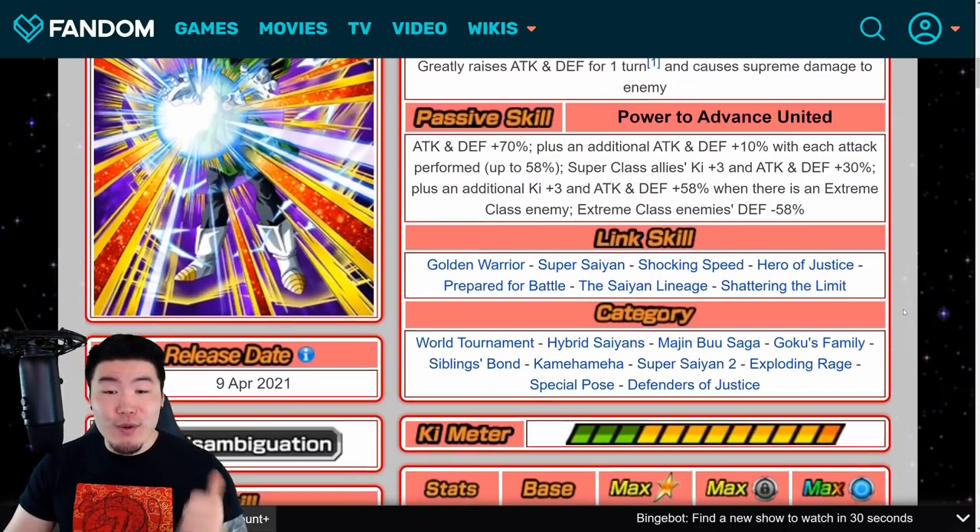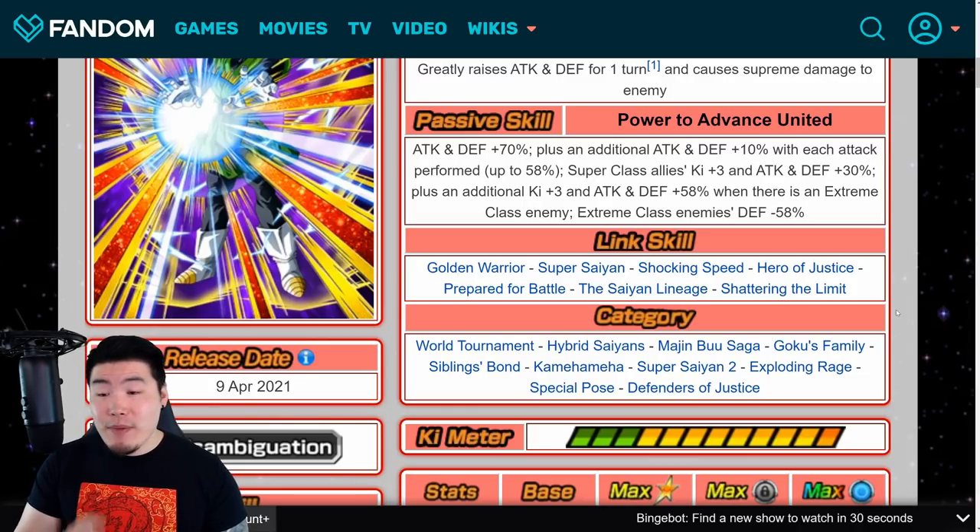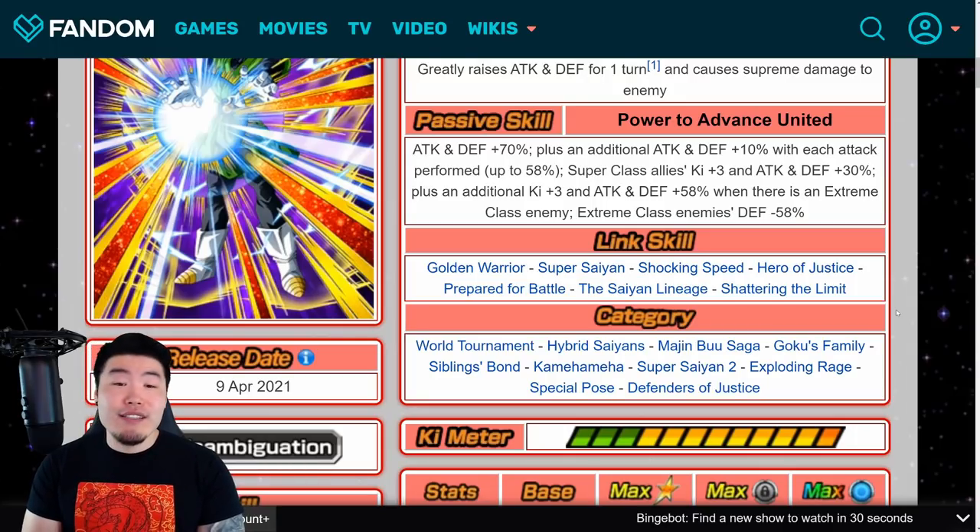His links are Golden Warrior, Super Saiyan, Shocking Speed, Hero of Justice, Prepare for Battle, Saiyan Lineage, and Shattering the Limit. His categories are World Tournament, Hybrid Saiyans, Majin Buu Saga, Goku's Family, Siblings Bond, Kamehameha, Super Saiyan 2, Exploding Rage, Special Pose, and Defenders of Justice.